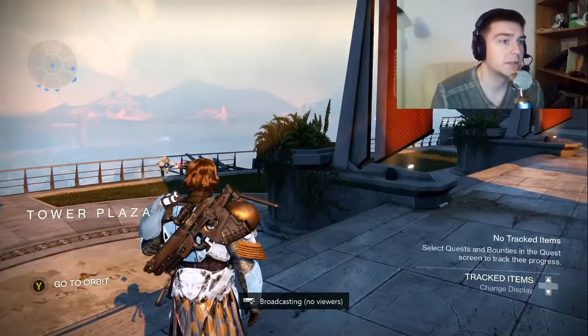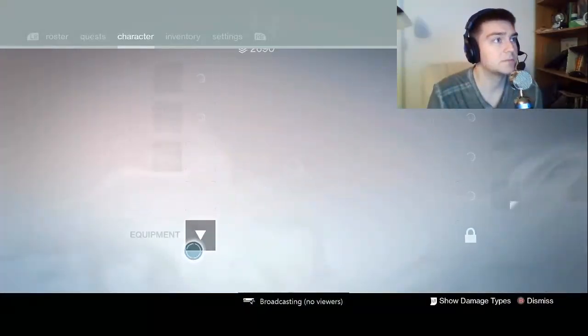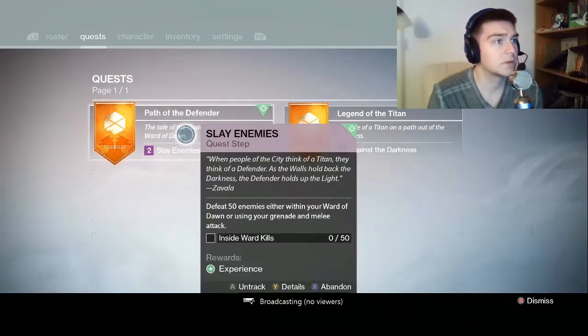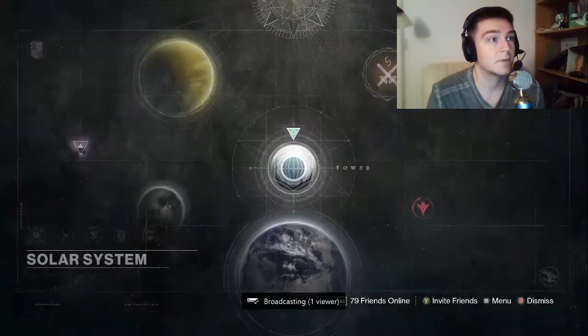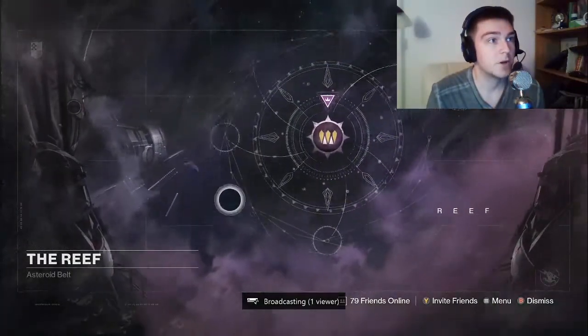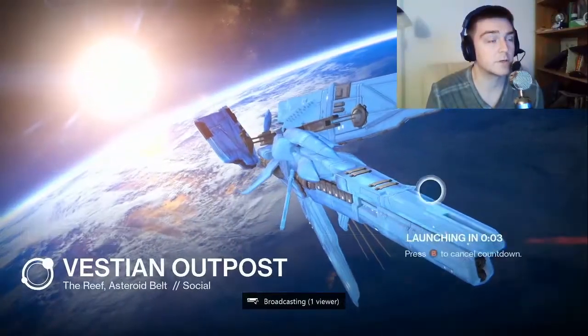Tracked items — select quests and bounties in the quest screen to track their progress. We've got to slay some enemies and get that darkness quest completed. I'm going to go to the reef and see if I can turn in this exotic bounty real quick.